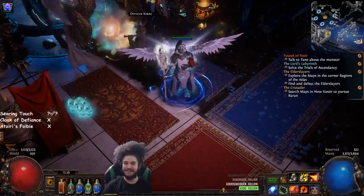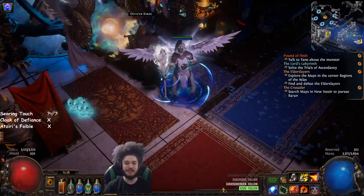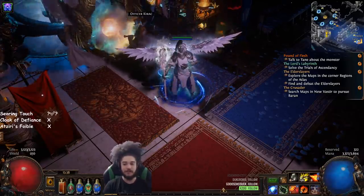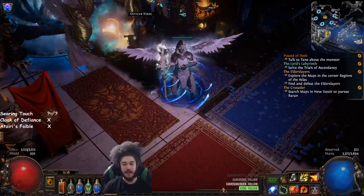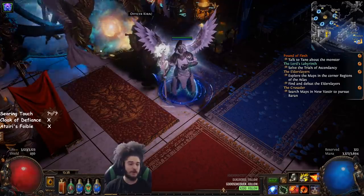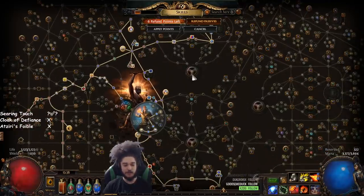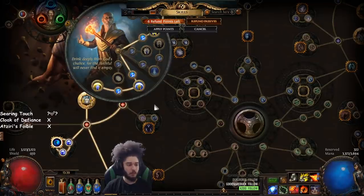Welcome everybody, it's Pox. Today I wanted to bring you guys the updated Mana RF character. Note that this is in solo self-found, so everything I'm doing you can absolutely acquire and trade for — or get much better versions. Everything has pretty much gone according to the previous guide I put out, which was basically just a hypothesis theory because I'd never actually played it before. We started RF at about level 40 — I started around 35 but I'd recommend about level 40.